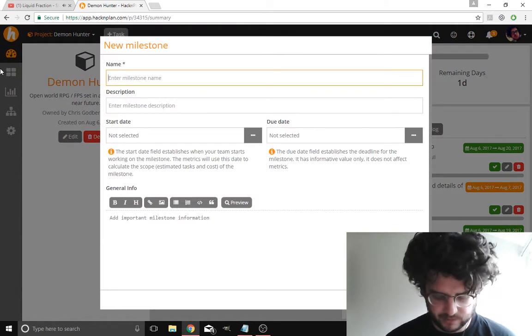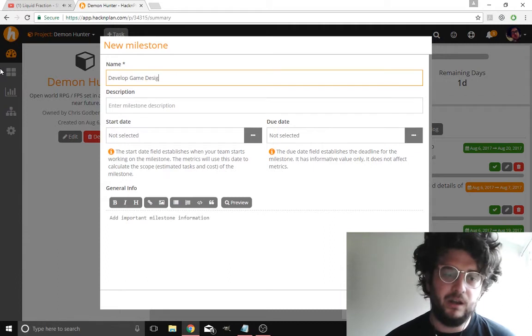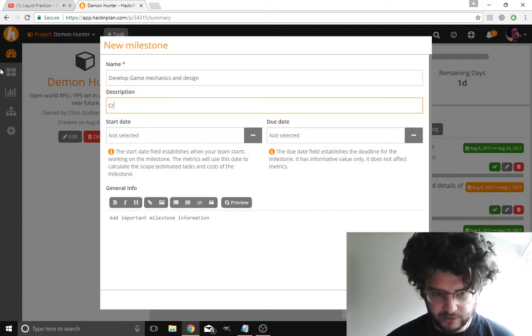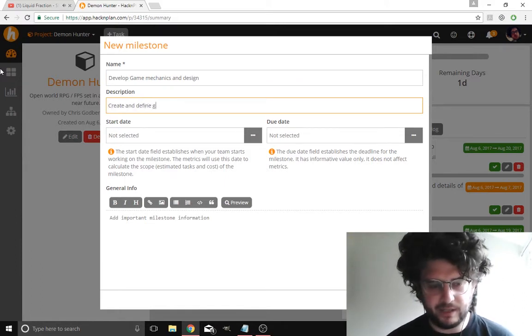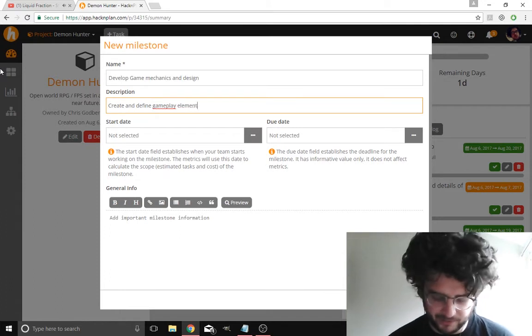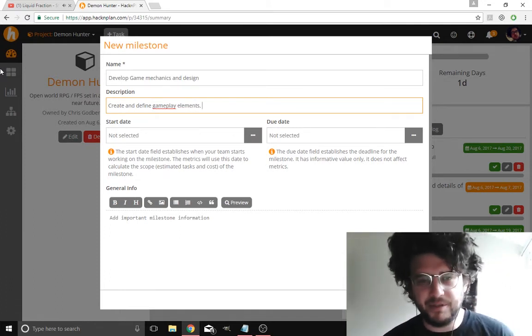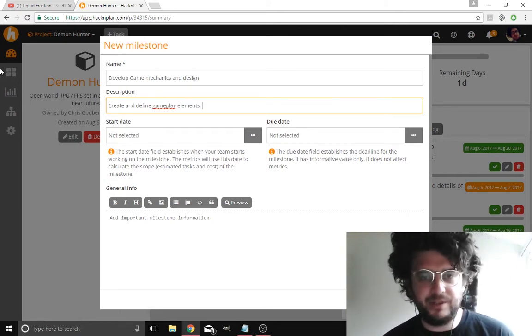I'm going to get more into this now — develop game mechanics and design, create and define gameplay elements. Things like how the actual mechanics work — whether you want a market system, bartering, whatever. Because I wanted to have some RPG elements but it's an FPS as well, so I'm going to have to figure out the balance between those two, and combat balance comes into it.